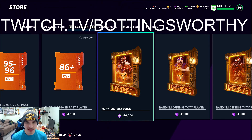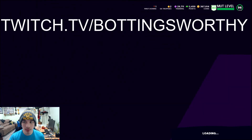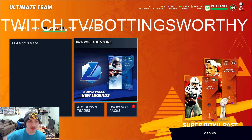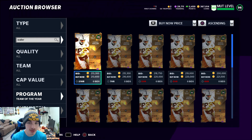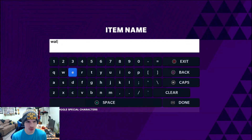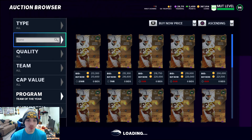Say you want a Team of the Year fantasy pack where you can pick any Team of the Year player you want. You can spend about 170,000 coins — not 200,000 — to get roughly 46,000 training from quick selling those cards, and that gets you the Team of the Year fantasy pack. Let's check how much Team of the Year players are going for — we're spending approximately 160–180k on those packs. Darren Waller is up for 213k.